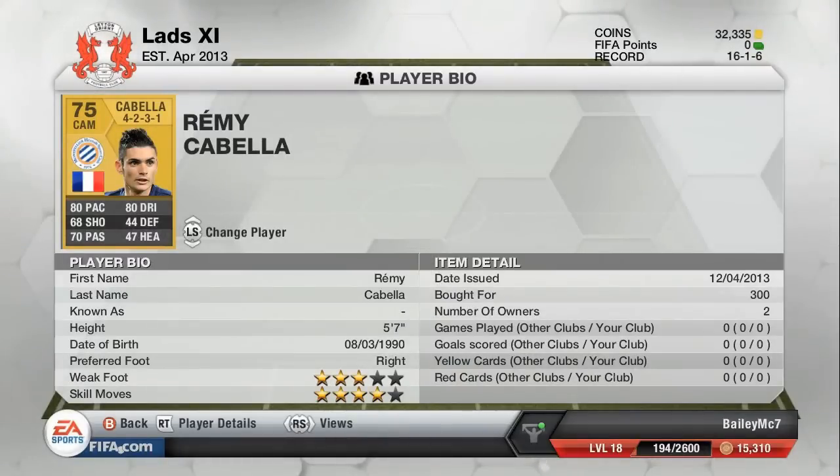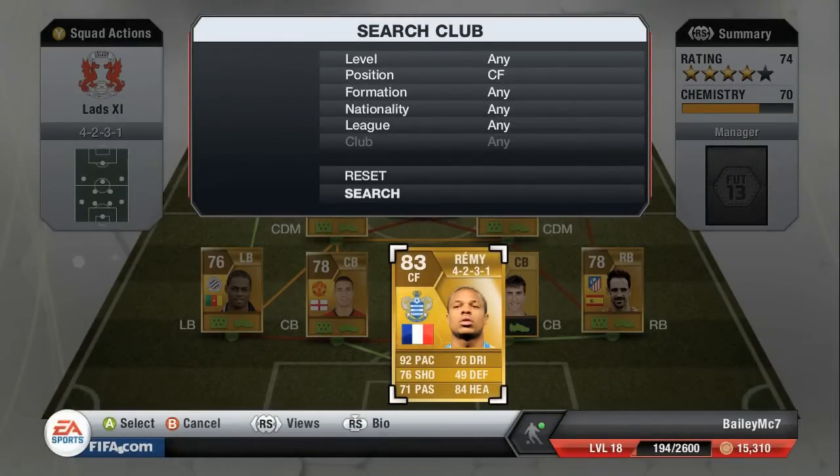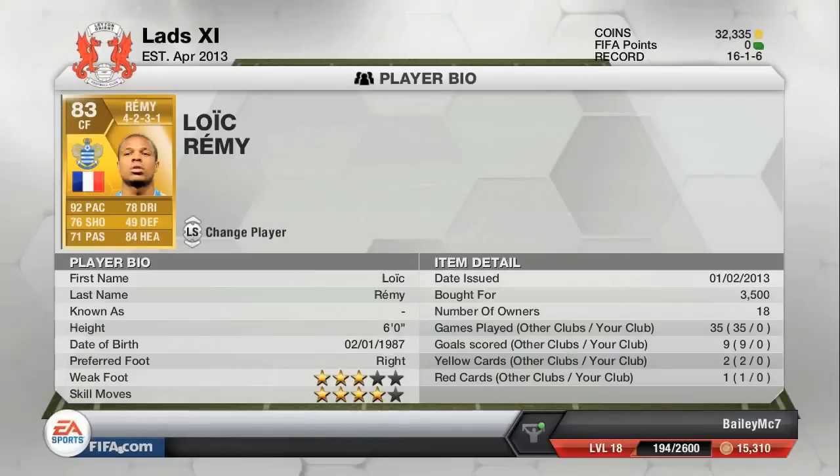At left center attacking mid we have Remy Cabela - he is amazing at discard value. If you watch my series called Pathway to Promotion, he is dominating absolutely everything, he's so good. At the central forward position we have Lloyd Tremme, he cost me 3,500 coins and he is absolutely amazing - his pace, his shooting, his passing, his skills. He's six foot tall and a really good player.